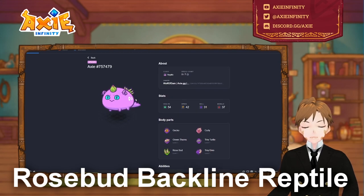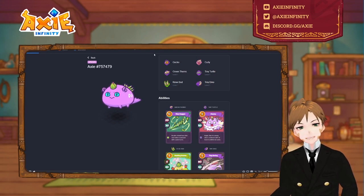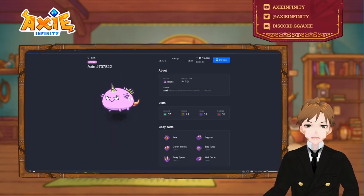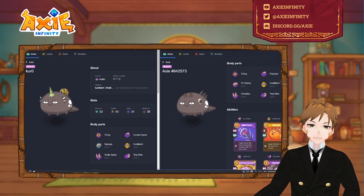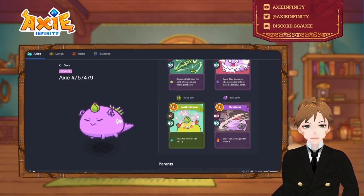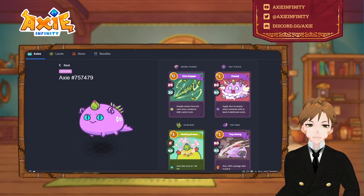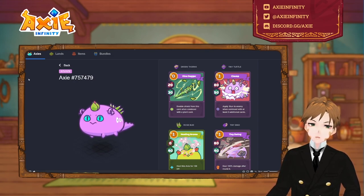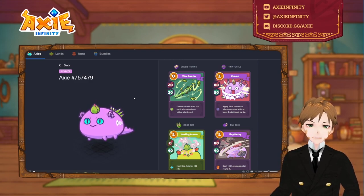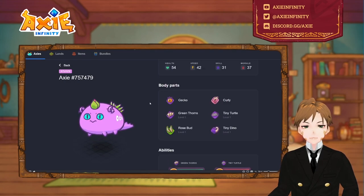This next one is from Wolf of Damn as well — this is the rosebud backline reptile. Usually vine dagger is just there for zero cost potential to trigger the chomp, but for this one vine dagger becomes extra useful because of the plant card rosebud: when comboed with the plant card it doubles the shield — 60 plus 40, that's already 100 shield. This reptile goes beyond the blood moon and can kill you pretty easily while surviving. It's a very self-sufficient and very strong backliner.